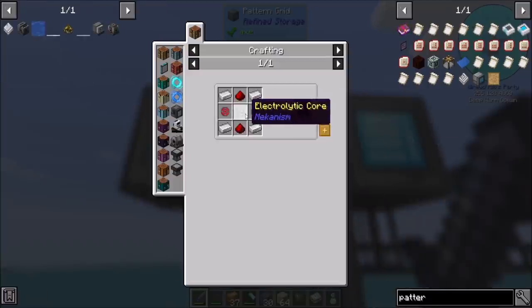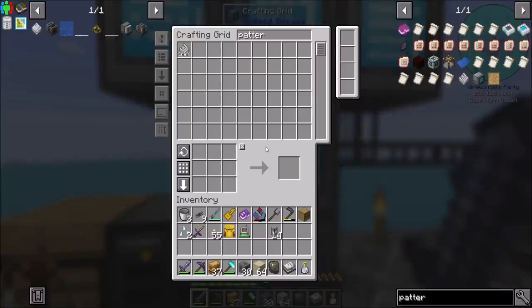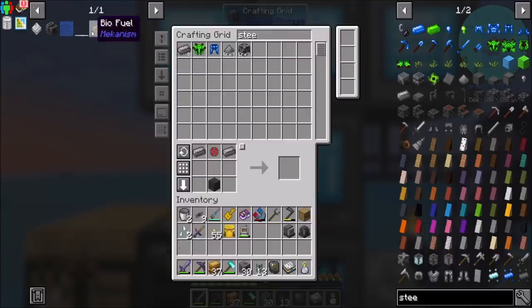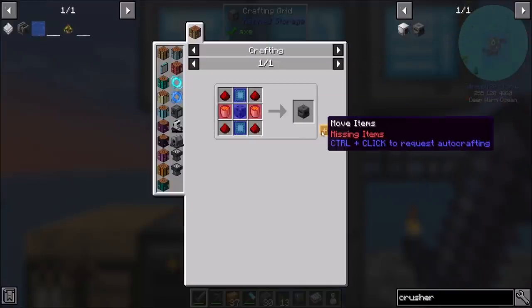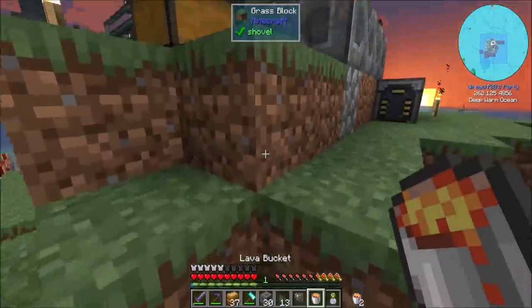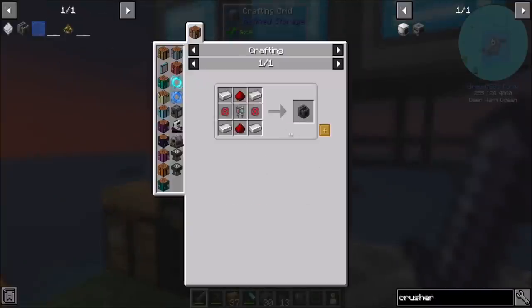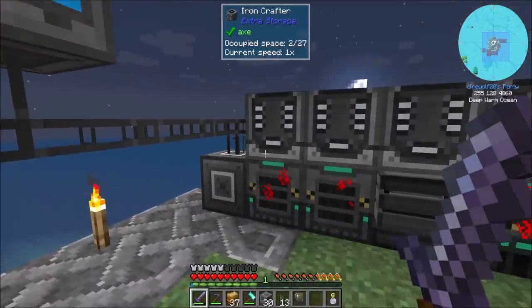Let me craft all this stuff we're going to need. Making progress — I've got the gas burning generator made and the pressurized reaction chamber made. The biofuel needs to be made in a crusher, but we don't have any extra crushers — I can make one. I also need to get a couple buckets of lava, and we're going to need an electrolytic separator in addition to that.